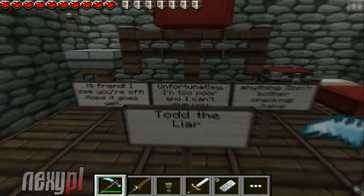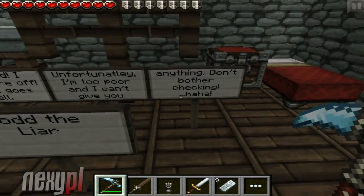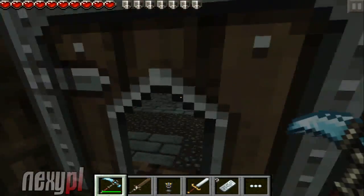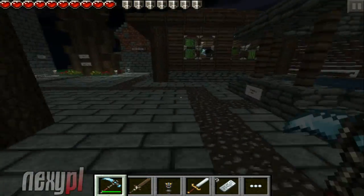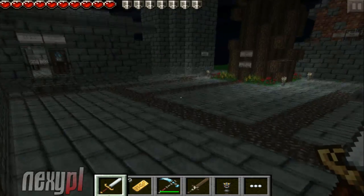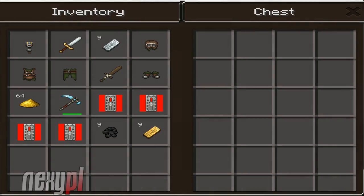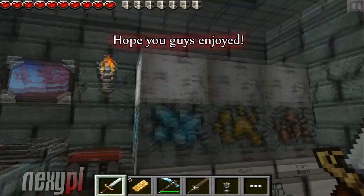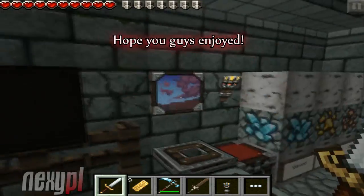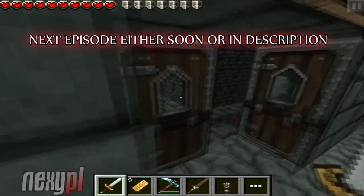Todd the Liar — hi friend, I see you're going off, hope it all goes well. Unfortunately I'm too poor and I can't give you anything — don't bother checking. I checked — and I got nine iron ingots. That's iron, and that's a gold ingot. Ore shop. Grab the pick in the chest — okay, where do we put the coal? I'll just put it in here, and yeah, you're welcome bro. Diamond, gold ore — I'm not sure how we buy this stuff. We'll just come back here once we figure this game out better — we already have a bunch of great stuff for this quest.